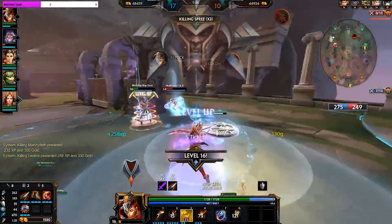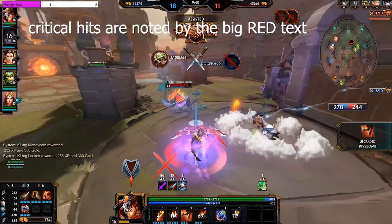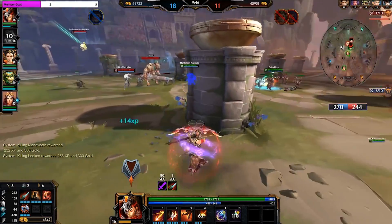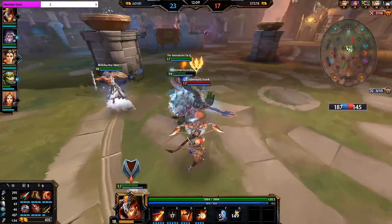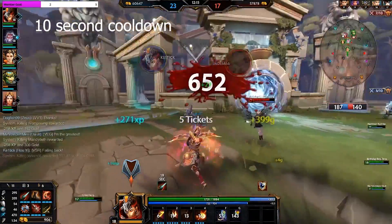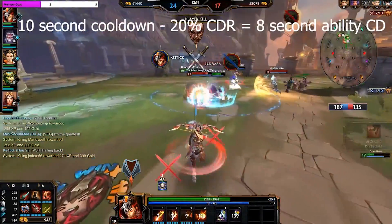Physical damage dealers also have the option to build into Critical Strike Chance, which is a percentage chance that your autos will deal additional damage. Next up, we have cooldown reduction, which is a percentage of ability cooldowns that will be ignored, allowing you to recast abilities more often. So if you have an ability with a 10-second cooldown and 20% cooldown reduction, that ability is now going to be on an 8-second cooldown.